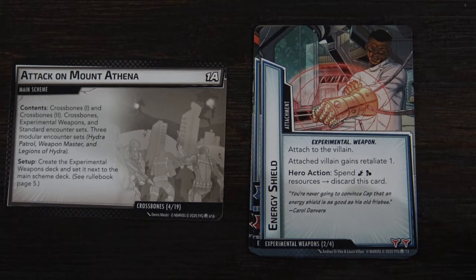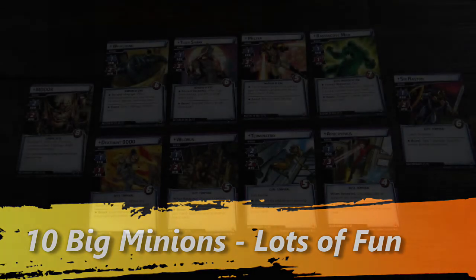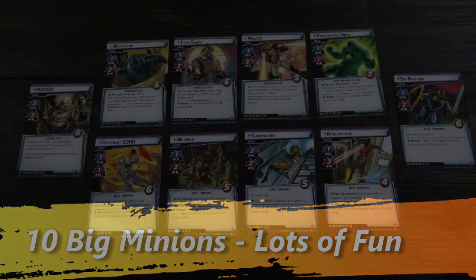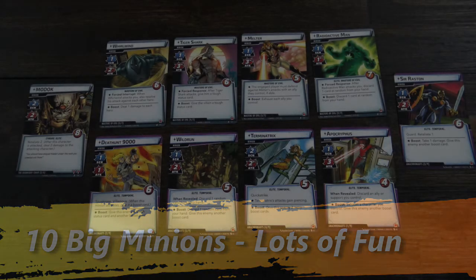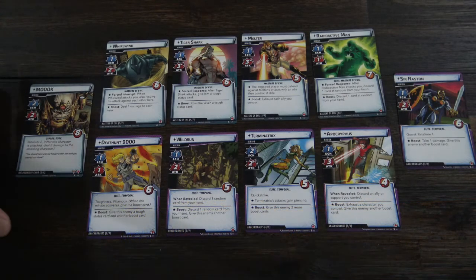It's very thematic. So instead of fighting just smaller minions, you get into these big epic battles where the villain is in play and also several large minions. The three modular encounter sets all have big minions: the first one is the Doomsday Chair, secondarily we have Masters of Evil, and finally the Anachronauts. If you look on the table currently, there are ten large minions.